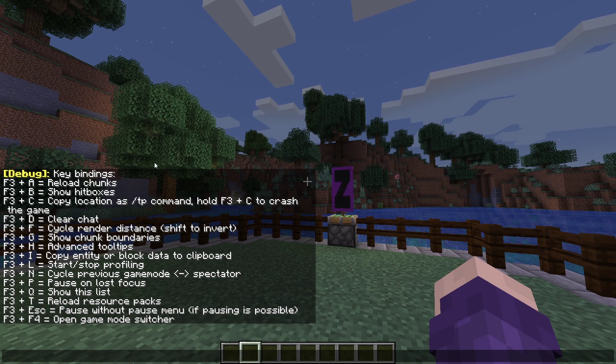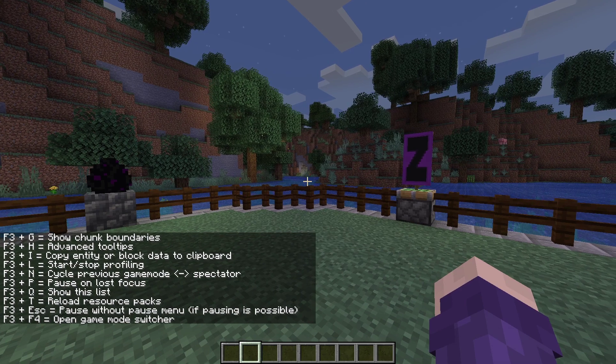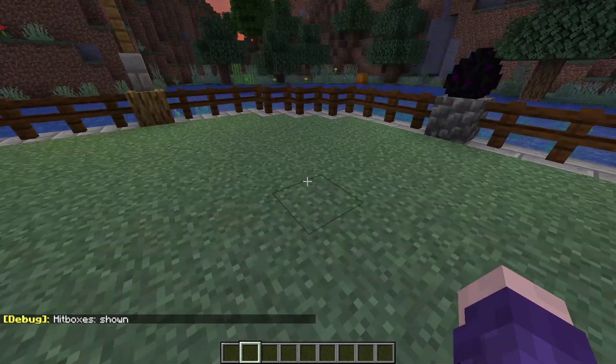In this tutorial I'm going to show you how to show hitboxes. Hold F3 with one of your fingers and then press B with your other finger, and then it will say hitboxes are shown.